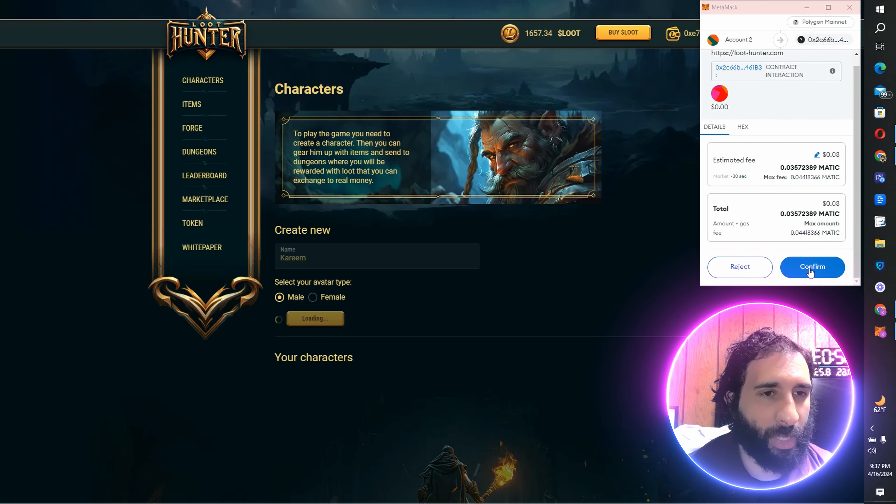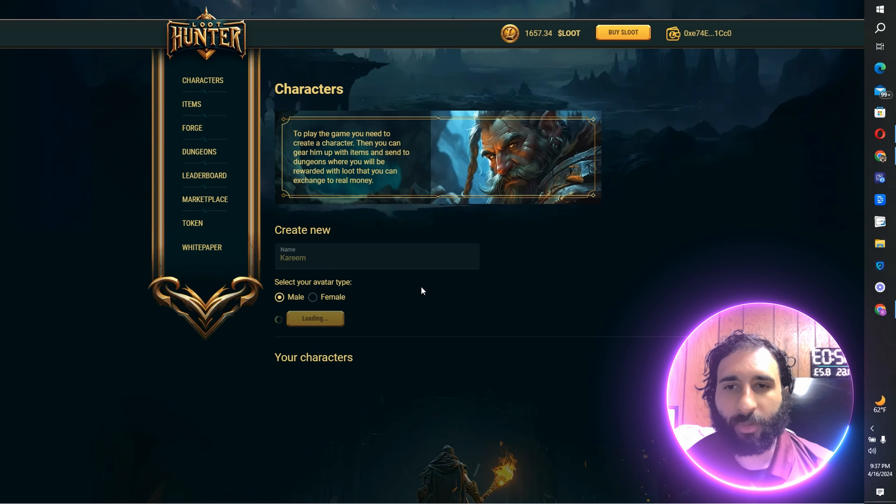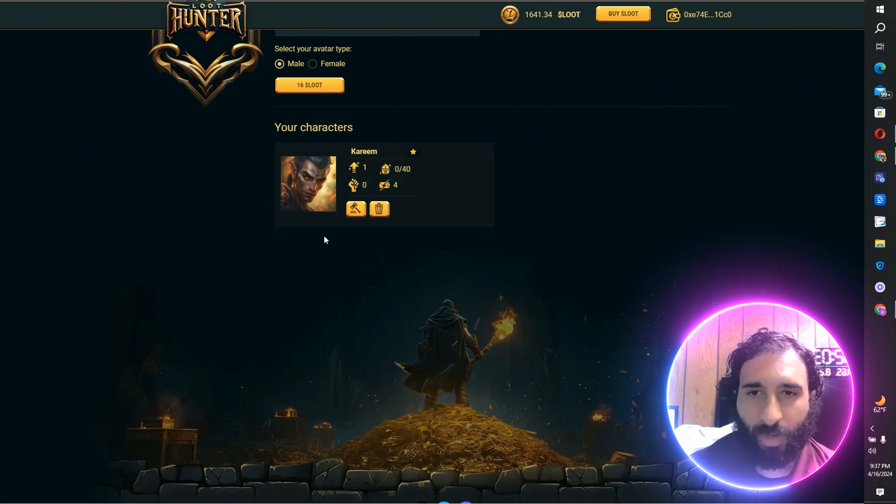We go ahead and do that — MATIC — and we click confirm. That loads up here, and that's how you can go ahead and create your character. Just give it a name, give it a gender, and we're good to go.